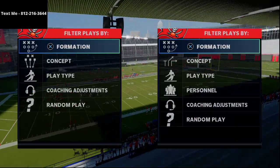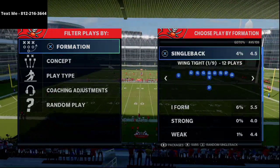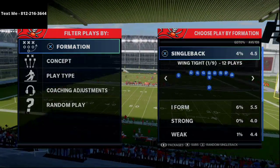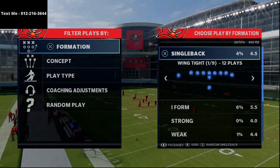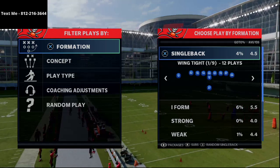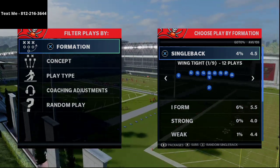In today's Madden 21 tip video, I'm going to be showing you how to beat the cover four drop defense, which is a very popular run defense in Madden 21. This is going to be done from an under center single back formation that you can actually run the ball out of pretty effectively as well, within the New England Patriots playbook.